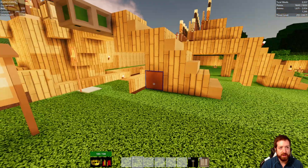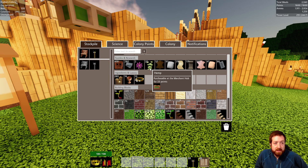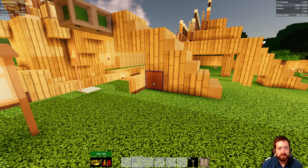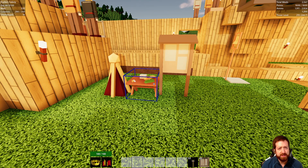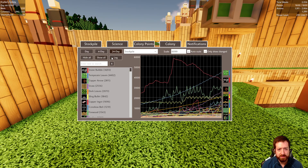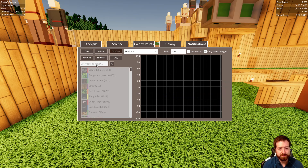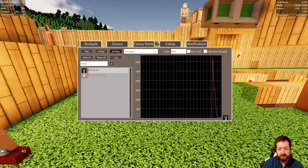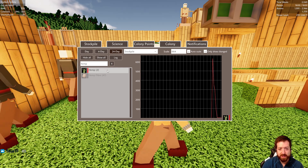Paper — okay, hemp. Let's see if hemp is getting gathered. It is! So day 44 — I already forgot, did we plant it on day 43 or 42? I can't remember. Well, we'll find out with the stockpile if it goes up. It was pretty good — okay, so hemp is daily. That's good. That means we'll be getting 28 hemp fiber a day roughly, which is probably enough.